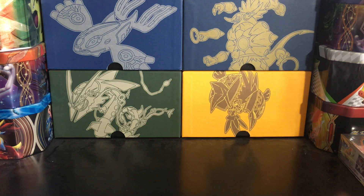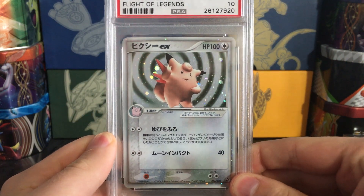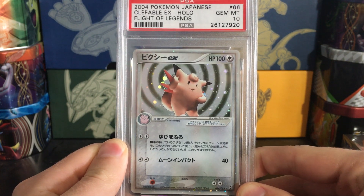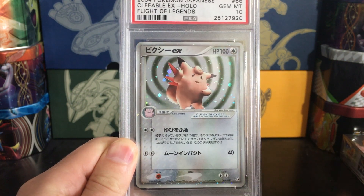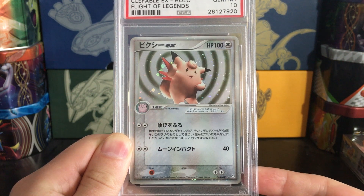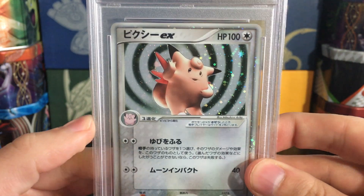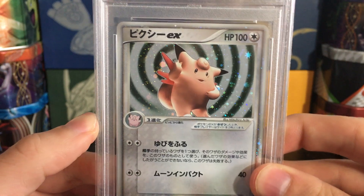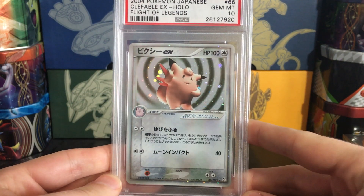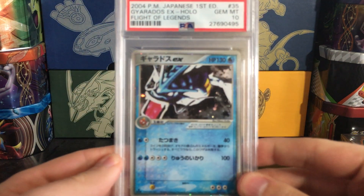So this is quite the set and I am really excited to show it all off. Without further ado, let's get into the first card: Clefable EX. You've got that sort of 3D meets Mitsuyo Rita artwork — not really one of my favorite EX cards, but the focus of this set was of course the original 151 Kanto Pokémon, released alongside Fire Red and Leaf Green. What I do like about this card is the background — it's very clean and clear, allowing the holo to pop really well.